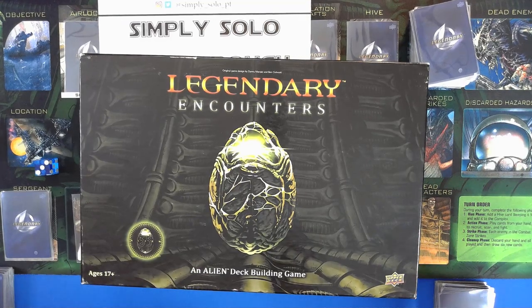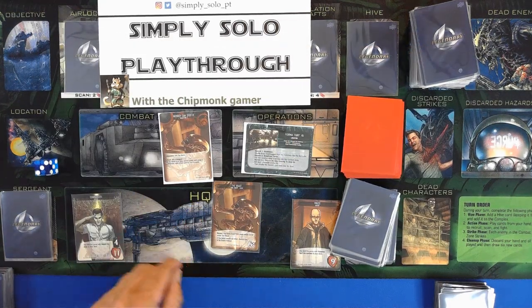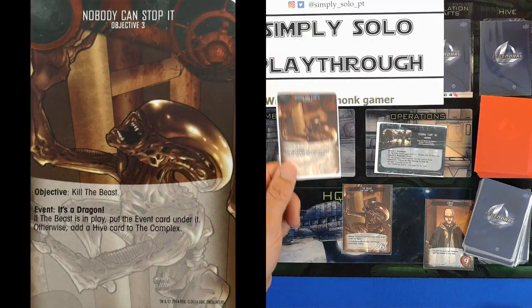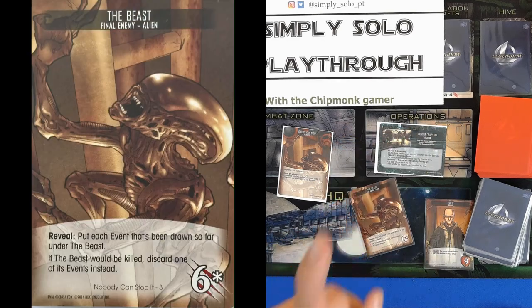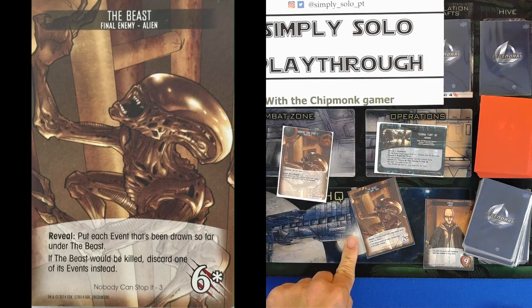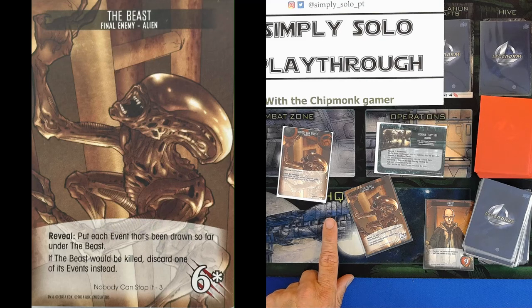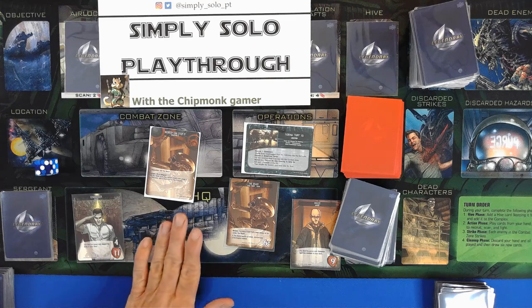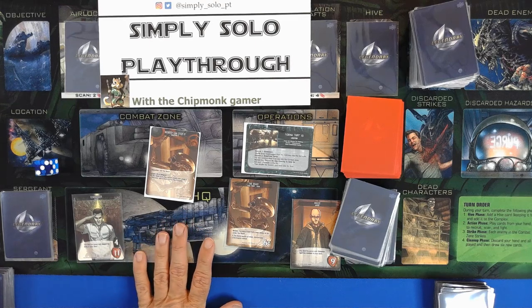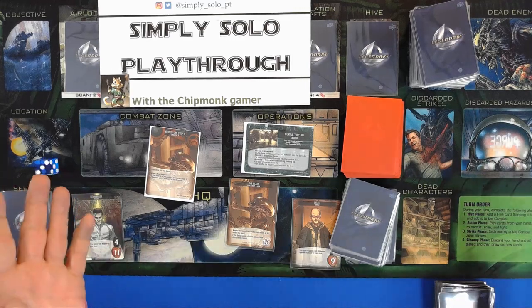Hello and welcome back to Simply Solo Playthroughs, Legendary Encounters, an Alien Deck Building Game. This is objective number three: Nobody Can Stop It. We have the beast coming through — this is a really nasty guy because all the events go underneath him, and you have to kill him and eliminate each event. You have to kill him eight times. That's a lot of damage, and he sits there doing strike after strike. So please join us and let's play Alien, a deck building game.